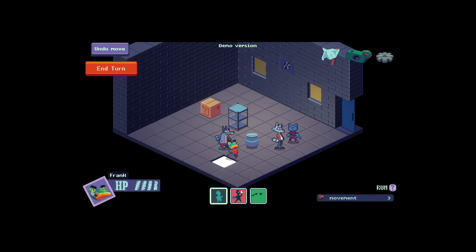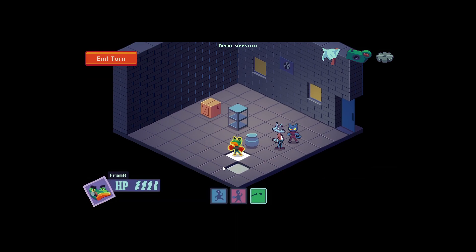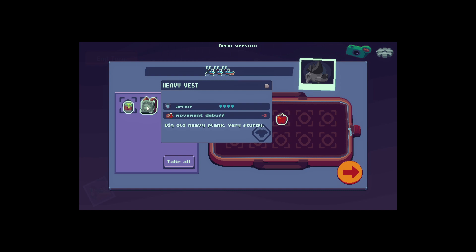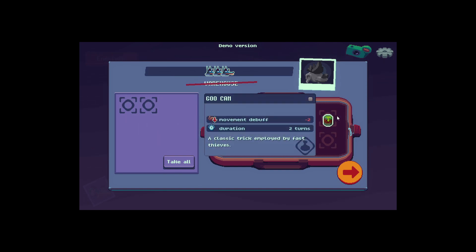Move there and punch him in the face. Actually, you're very small — you just punch him straight in the testicles. That's why you've got to get your dog fixed. Heavy vest — big old heavy plank, very sturdy. Four armour, two less movement. What's this — amoeba debuff? I like it.